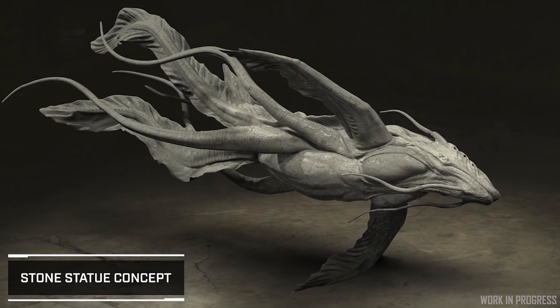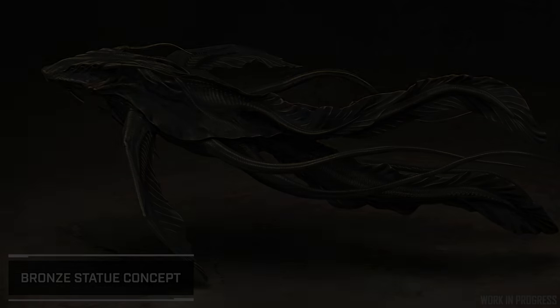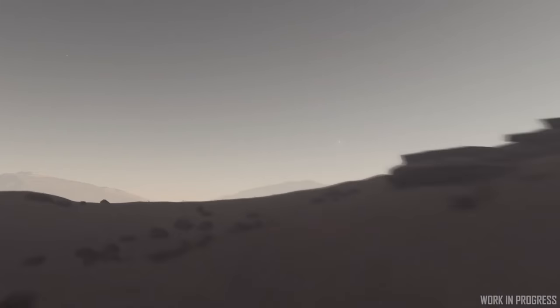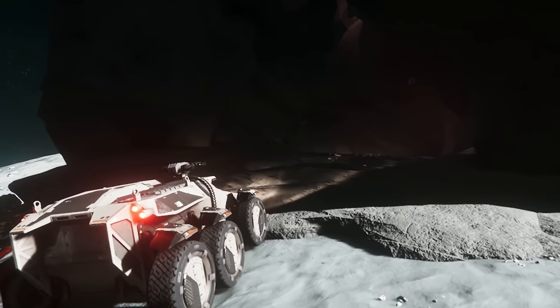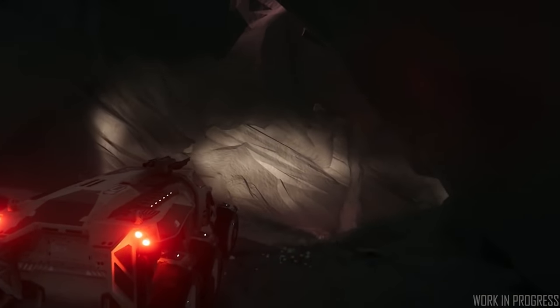They've been making props for both Orison and mining modules. The Stanton system polish pass continued — the harvestable entity library has been expanded, and work has started on cave entrances that can accommodate vehicles, whether ground vehicles or ships, based on their size, whether they're sinkholes or larger cave entrances.